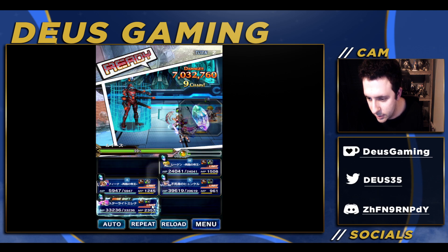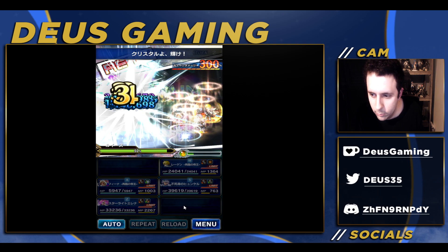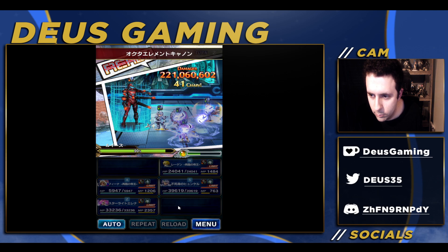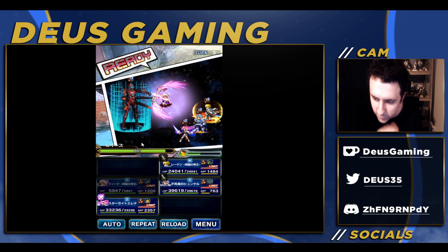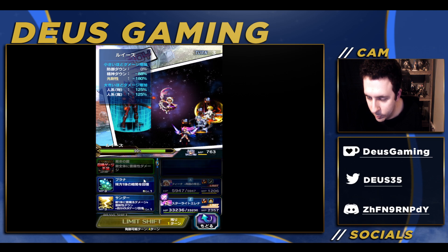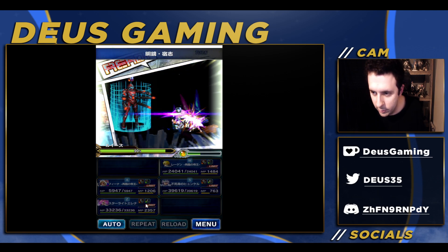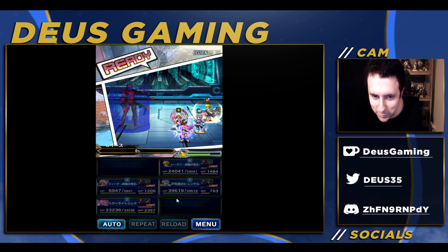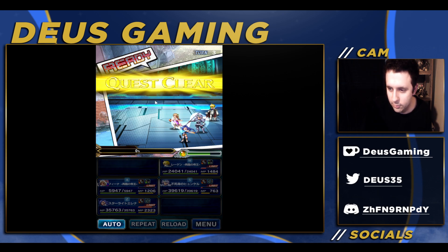We're also going to use this buff which gives him 400% attack for one turn, and we'll be fine. So for some reason their LBs don't chain properly, even though they're both 27 hits — I don't really get why, I'm not sure why that's the case, but we're still going to do it anyways. Let Eleanor go first a little bit, then we can go in. Eleanor doesn't really change, but it doesn't matter — she has over 3,000 times modifier. Look how much damage I did — that's really, really good.